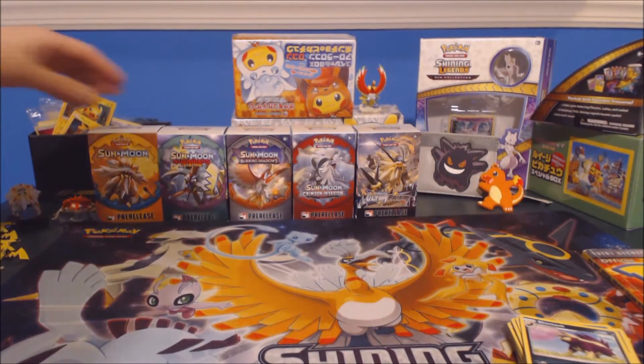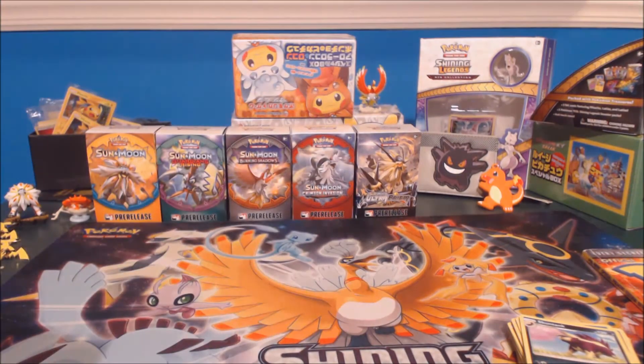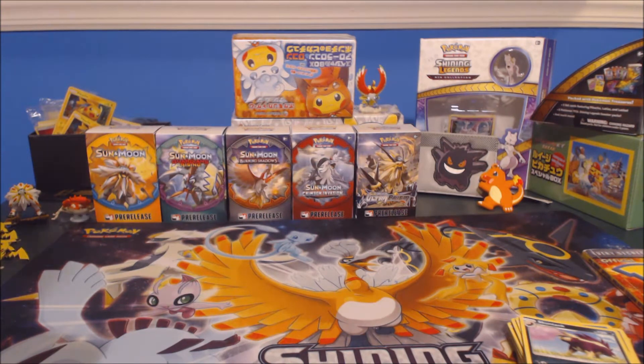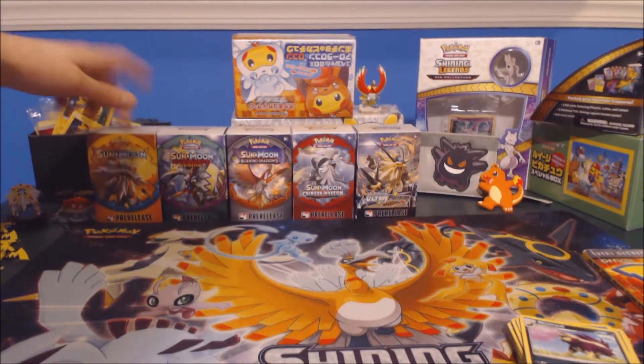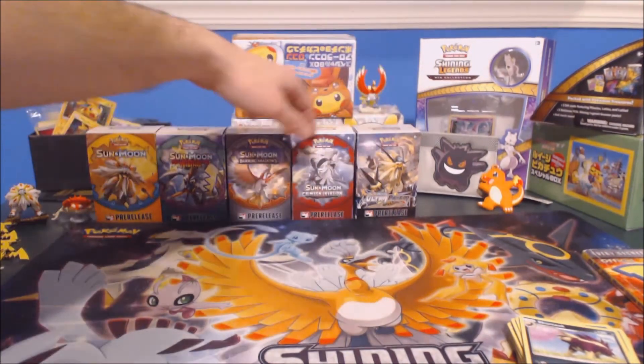If you check it out in the background, we've got the pre-release boxes lined up. As some of you may know, a lot of the pre-releases for Ultra Prism are actually either happening right now, or happened yesterday, or happening today or tomorrow. It is the 20th of January, that's when they were slated to come out. Got them all lined up: Base set, Guardians, Burning, Crimson, and Ultra Prism.